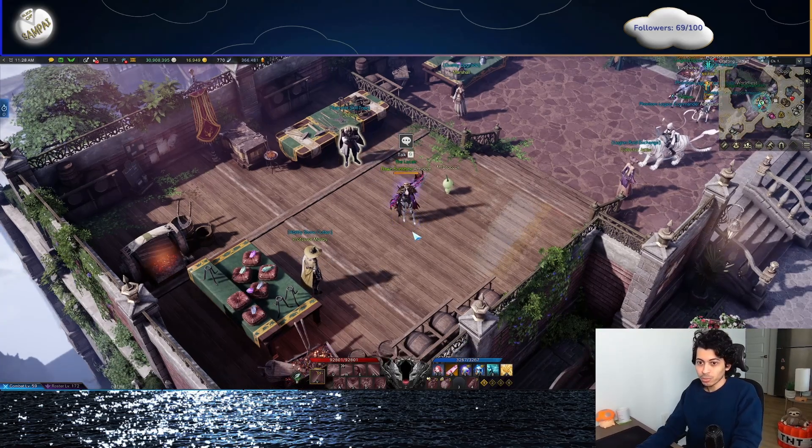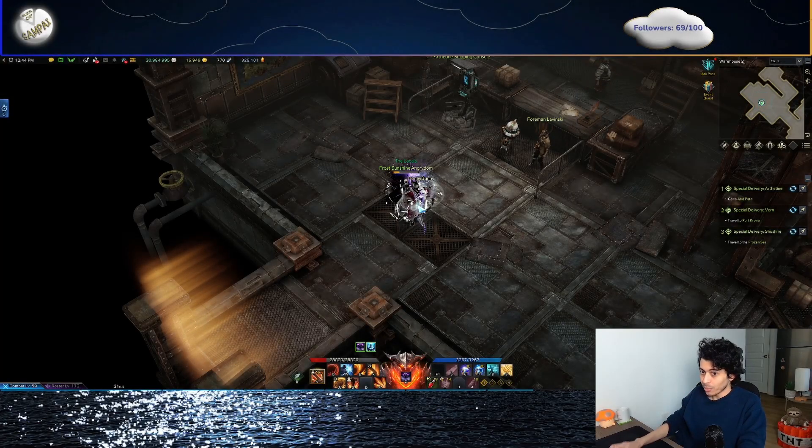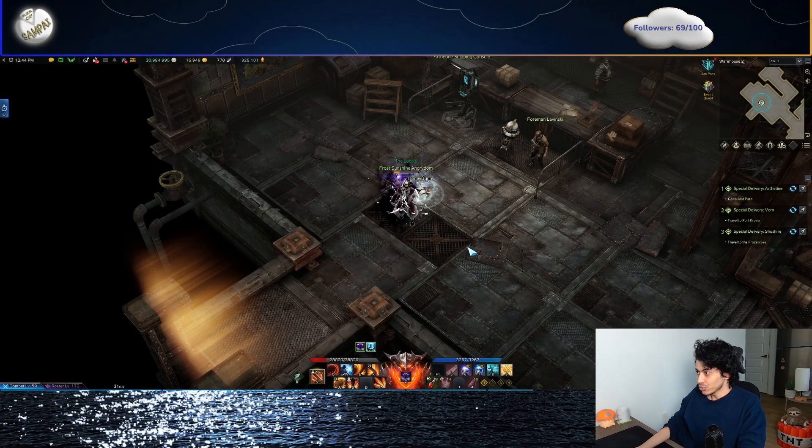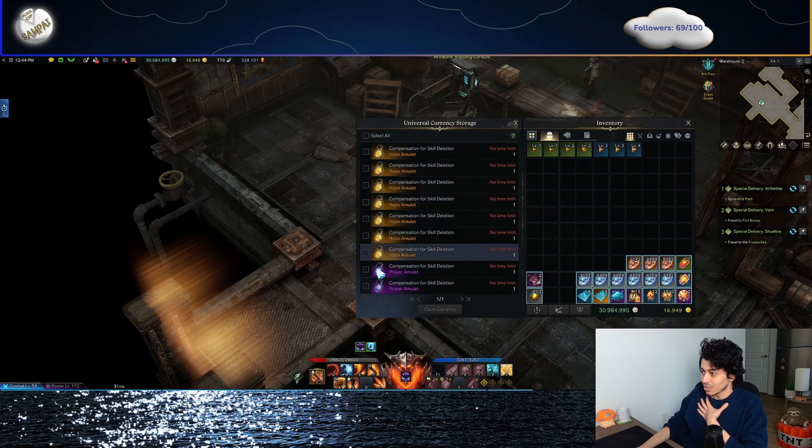But first things first, if you open up your Universal Storage — which you press Escape and it should be one of the options here — my Berserker got some Hope Amulets as compensation, so I can show you where Universal Storage is. Press Escape, and right under Guides, here it is. It won't show up unless you have something in Universal Storage. Press here and you'll find the card sets in here.